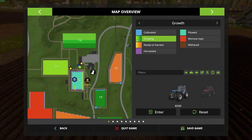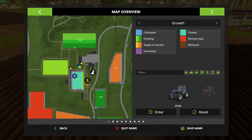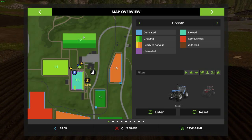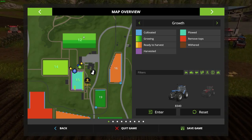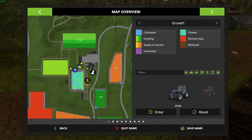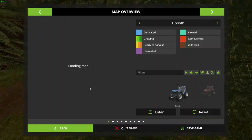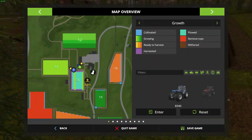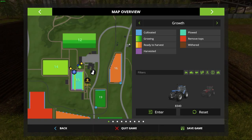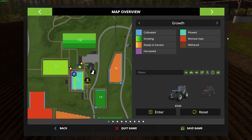Here you can see my other fields - this dark green means it's almost time to harvest, and this light green is just the start of growing. What you need to do is put seeds in the ground and at that moment you're already in phase one. You can see it here on my seeding machine - it's getting nicely green, so now I'm in growing stage one and I'm fertilizing at the same time.